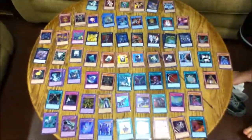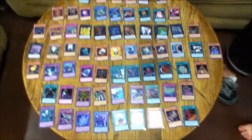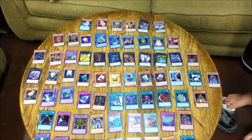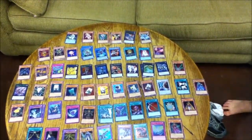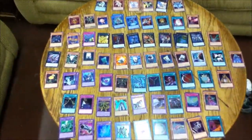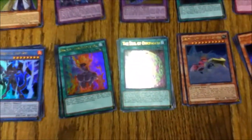Legend of Heart would look amazing in ultimate rare. I think they still print ultimate rares for cover cards but stopped ghost rares — we probably won't see ghost rares again, at least with the new Yugi and Kaiba structure decks. Mound of the Bound Creator is a good card but I prefer it in secret rare.